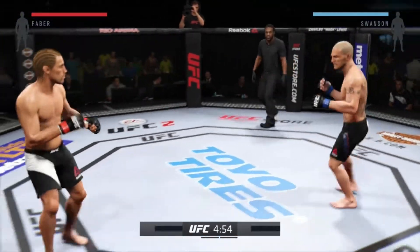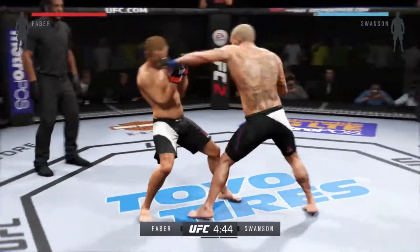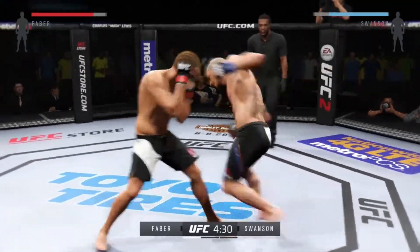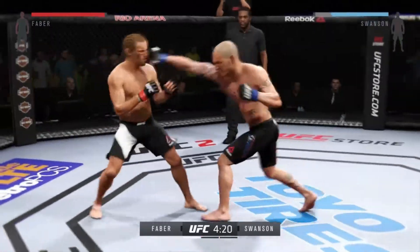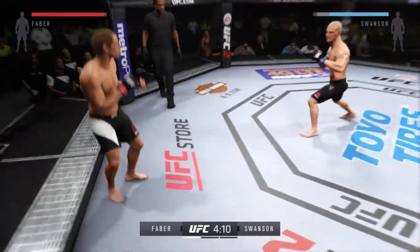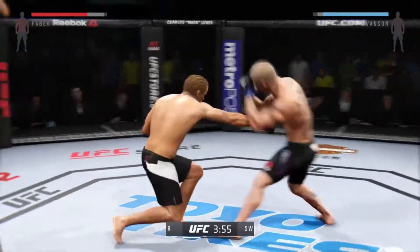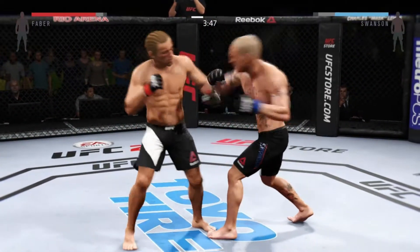Touch gloves. I'm waiting for him to come forward, going to move my head and try to use my head movement a little bit more. He has that Superman punch — I hate that Superman punch. He has that overhand too, I don't really like that either. He connects with the straight. These guys are going at it here right away, trading blows. I kind of got to remember what moves he has because I remember he has a lot of fancy things, but I don't use these fancy guys that often.